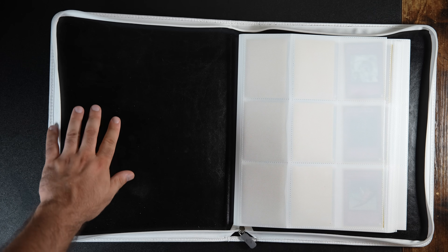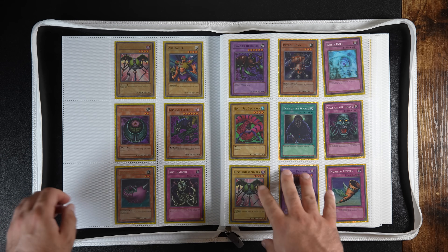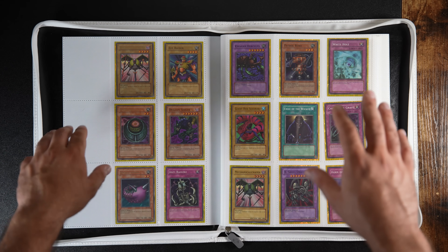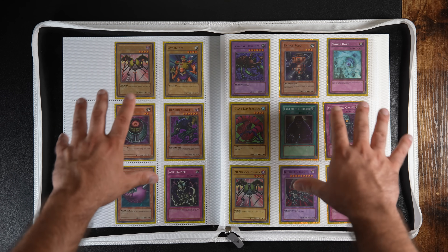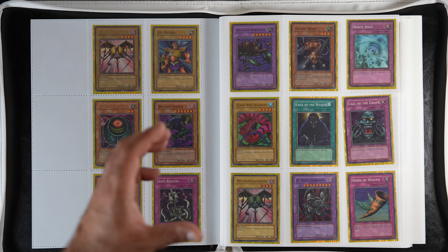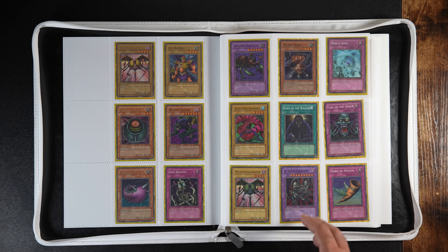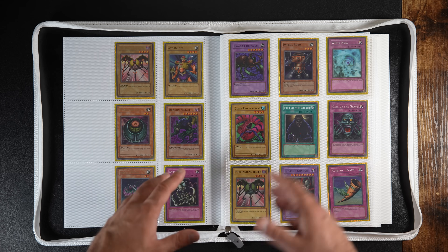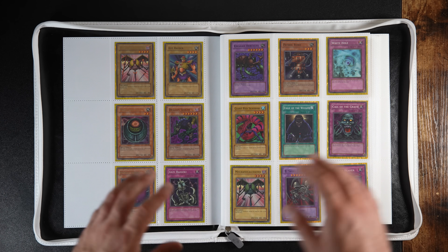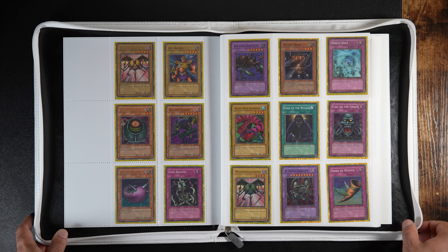Now we get into probably the most expensive binder — the TP binder. As you can see, I have removed the commons and the rares. The main reason is that these cards are so expensive, especially in mint condition, and it ended up taking too much space to include the commons. I do have the commons and rares — I put them in baggies in a big box. I have pretty much everything from TP1 to TP8 for commons and rares, but I'm not going to include them in the binder. If you're collecting just TP, it's not a bad idea to include them, but for me I just have too much stuff and I've got to consolidate.